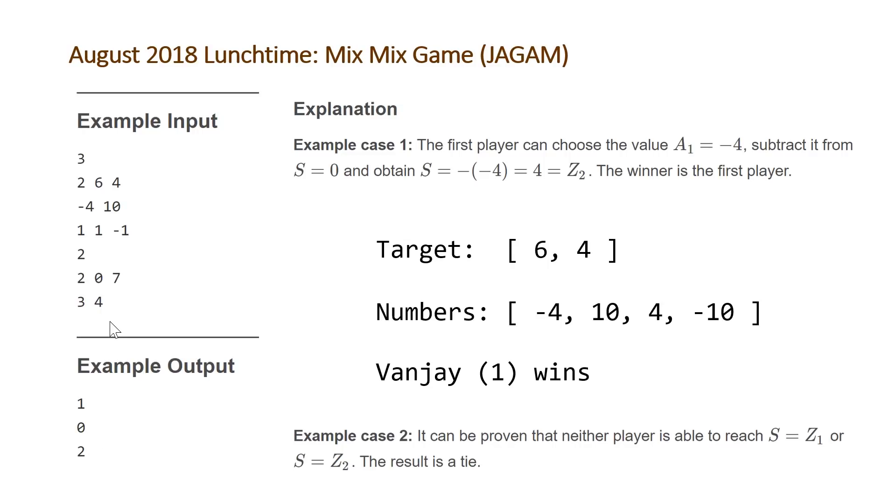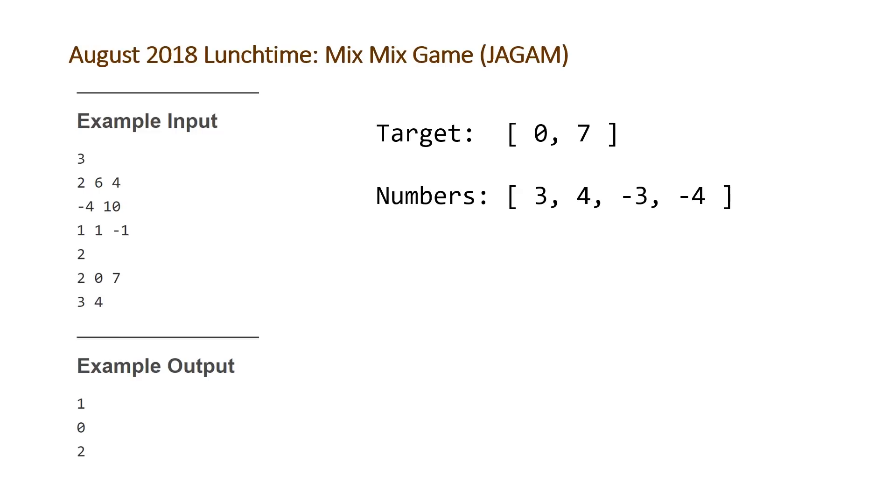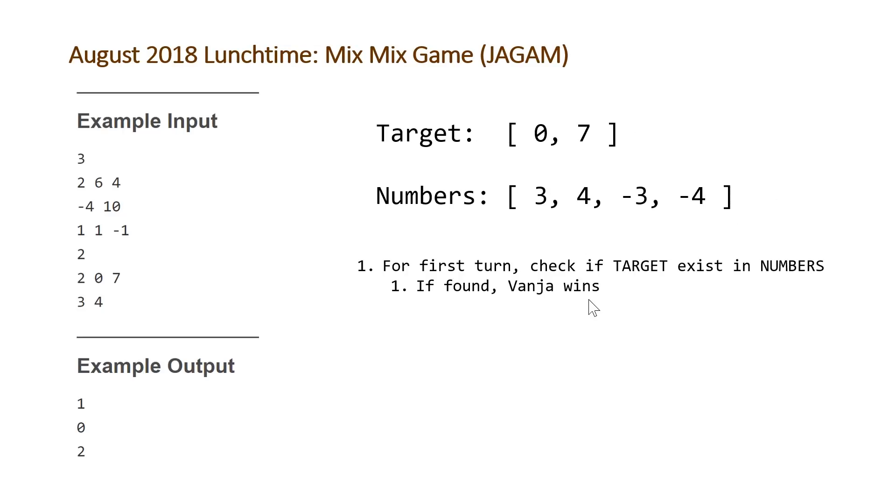The most insight we get is from our third test case. The targets are 0 and 7, and the source numbers — once we negate the original values 3, 4 — are 3, 4, negative 3, and negative 4. If we apply the rule from turn one and check whether either target is in this list, it's not. So we need to figure out what to do for the second step.